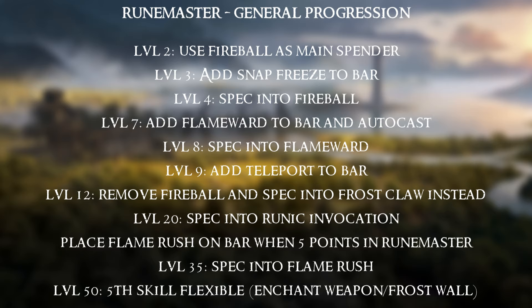We start off with a general progression breakdown of the build. You'll start off using lightning blast, but at level 2 you want to switch to fireball — use that as your main spender because this build is all about fire damage and ignites. At level 3 you have snap freeze; use it as a guaranteed freeze. At level 4 you'll spec into fireball. At level 7 you'll add flame ward to your bar on auto cast, and at level 8 you'll spec into flame ward. At level 9 add teleport to help you get through levels quicker.